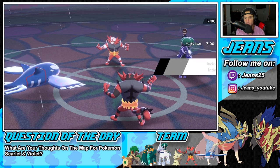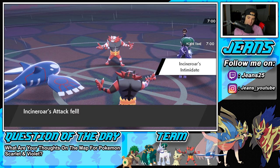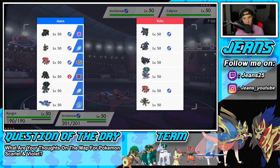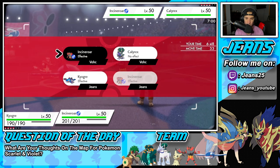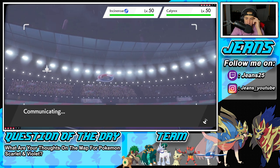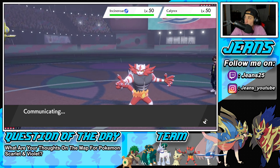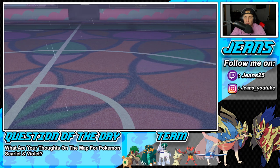He's probably using Focus Sash but yeah, Fake Out has to come out here. Who could he swap into? I don't think anyone's really taking a Water Spout here — let's just go Water Spout. Fake Out the Incineroar and maybe swap out Kyogre after this turn. I don't think he knows I'm Choice. He does not know that Jeans is Choiced up! He withdraws Incineroar — that's fine. Who are you going into? Kartana! That was like the only Pokemon that could really soak it up, but it's still gonna take a nice chunk.